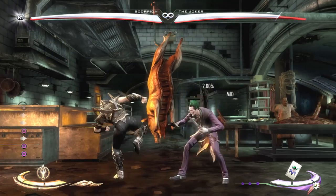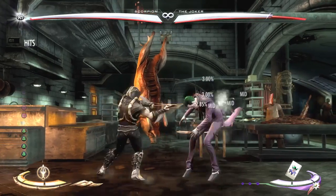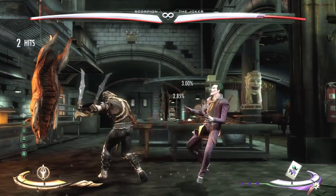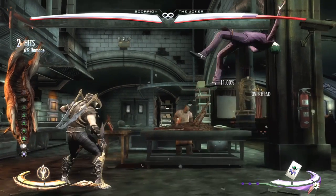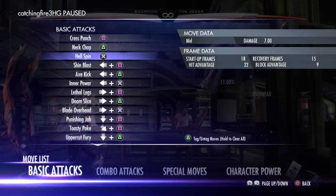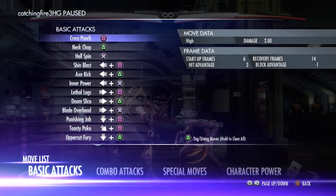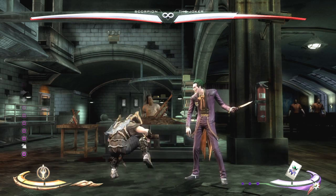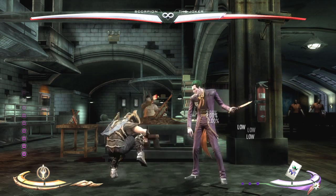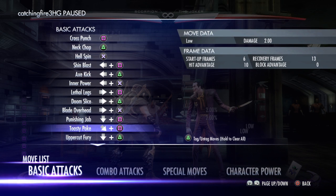Lethal Legs is just regular kicking. Doom Slice is really cool to use. Blade Overhead is just like that — you can hold it. Punishing Jab is just this. Toasty Poke — this one's a good idea to use the joystick because it's easier whenever there's an angle. It's the best thing to do on the joystick.